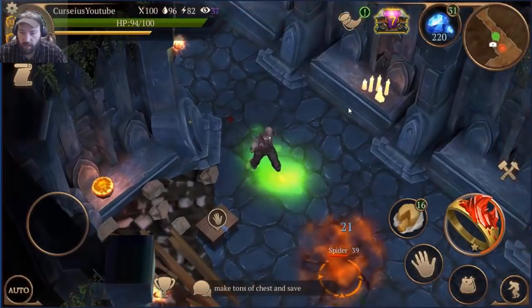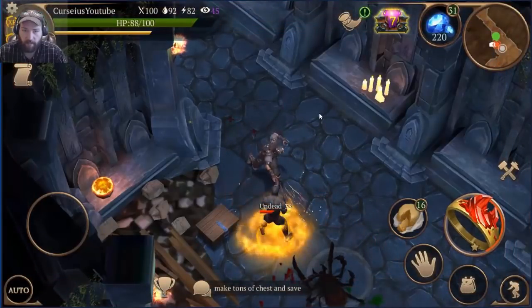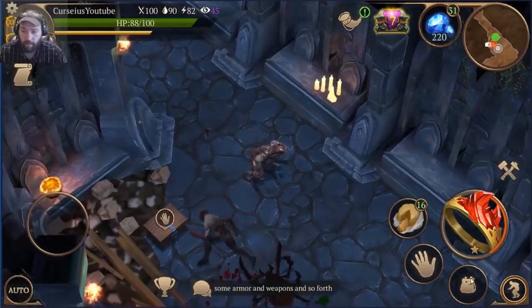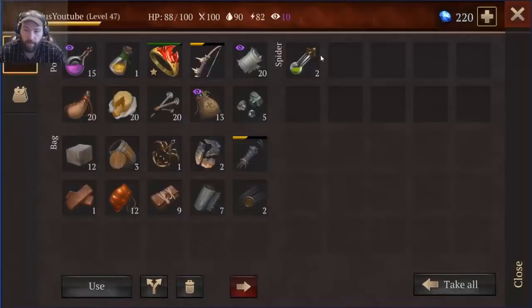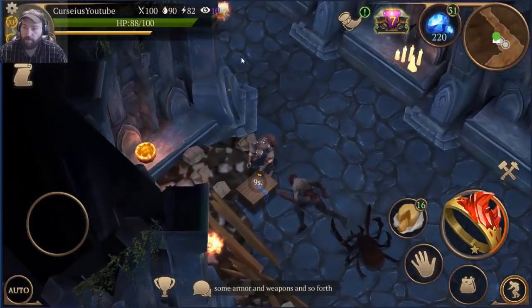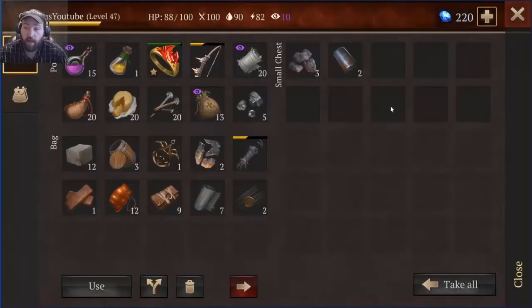Hello, spider! Hello, zombie boy! Could use the venom too. Going through the small boxes in the catacombs - just as a note, sinew has a chance to drop out of the small chests here in the catacombs. I could really use those iron bars.